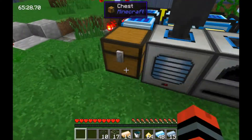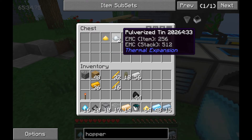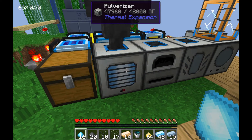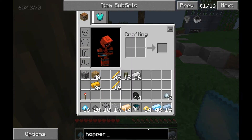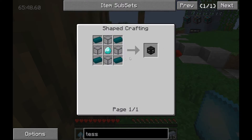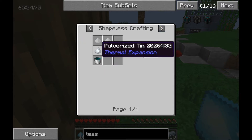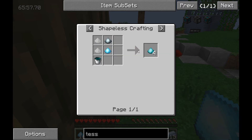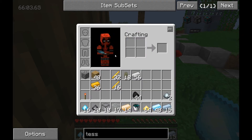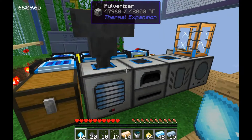Resonant Ender bucket — check! We got coal dust, we got dust, we got tin dust, just waiting on the blaze powder. I think that's it, that's all we need. Let's double check. For the Enderium blend, I need shiny and three tin with the bucket — good, we got that. And for pyrithium dust, I need sulfur, blaze powder, redstone, and coal dust — cool. We should have about everything we need to do the funky stuff.